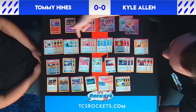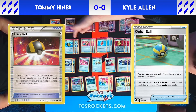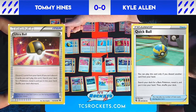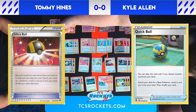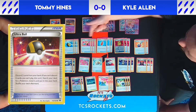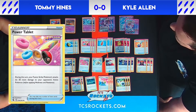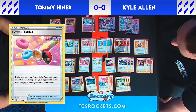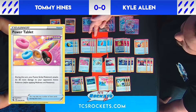Moving on to our ball package: we play four Ultra Balls and four Quick Balls. Quick Ball requires discarding one card to search for any basic Pokémon; Ultra Ball requires discarding two cards to get any Pokémon you like. Power Tablet is a really fun card — it adds 30 damage to our Fusion Strike Pokémon's attacks, and you can play as many as you want in a turn, sometimes adding up to 120 damage.